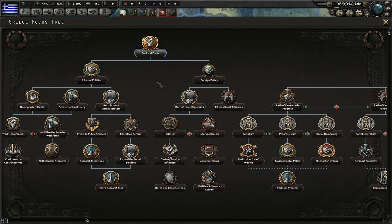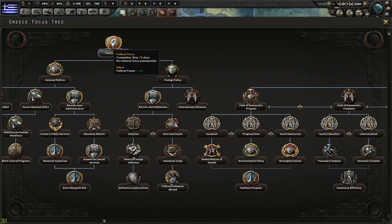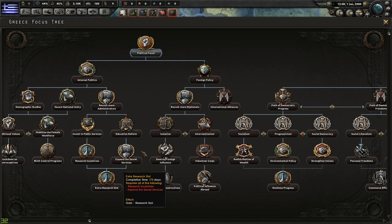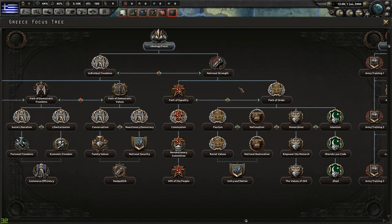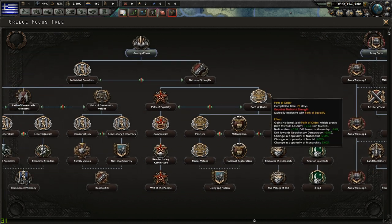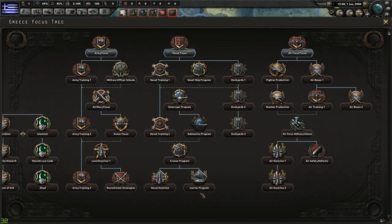I'm going to go political focus right off the bat because that eventually opens up things like extra research slots and international alliances, but I also want to look at where I can build up my industry because there's got to be a place for that as well.